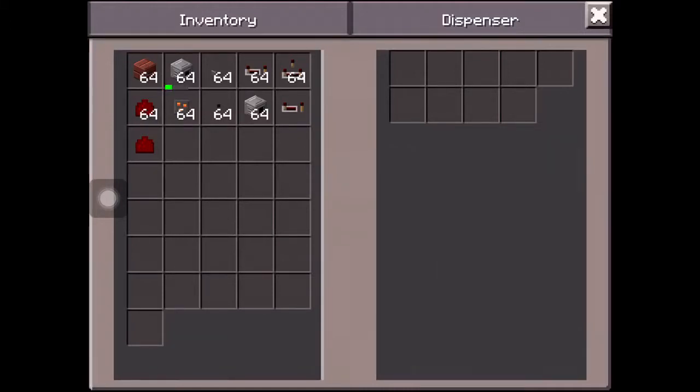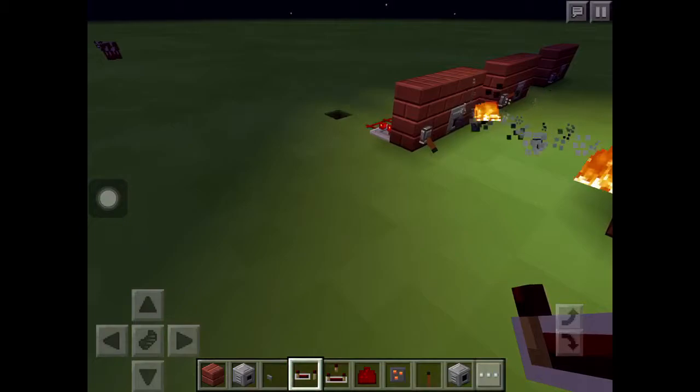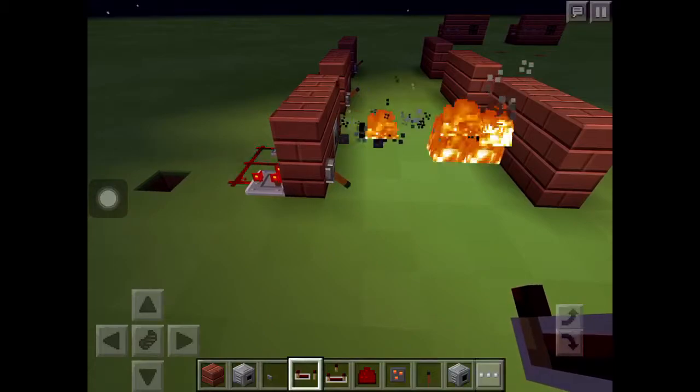Now you just load up the fire charges and pull the lever. They go really fast and you can turn them on and off. I think it works really good.